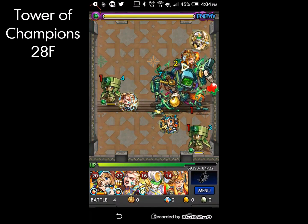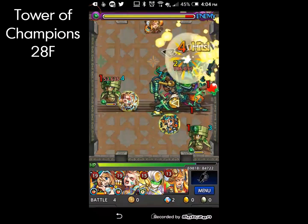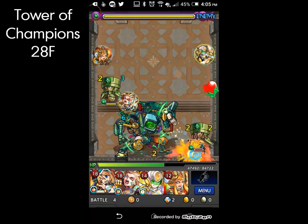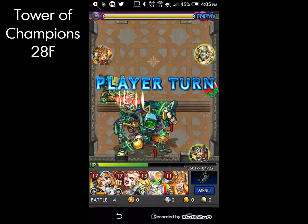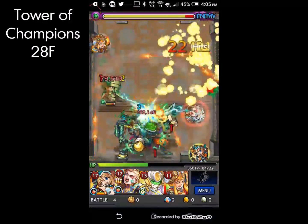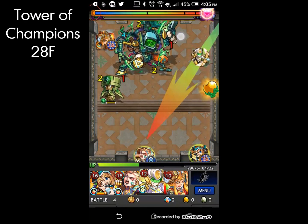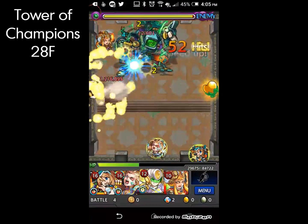However, the boss in this level will heal everybody to their max health each turn, so you must kill minions in one shot. As you can see, the left minion healed to max, so we need to kill the bottom right one first since I had two turns left. Then we need to focus on killing the left minion within two turns — Tempest isn't in the greatest position, but luckily I got that pinch in.